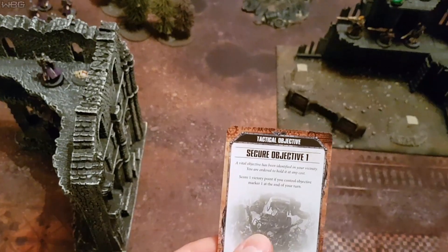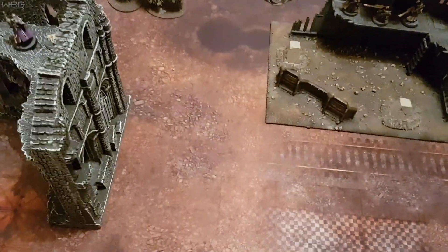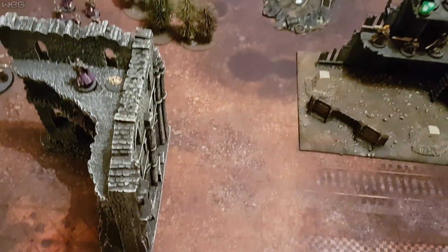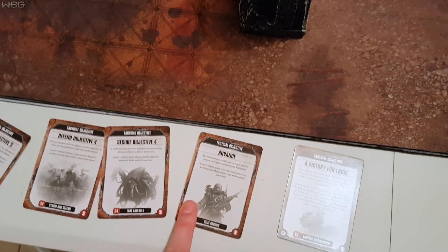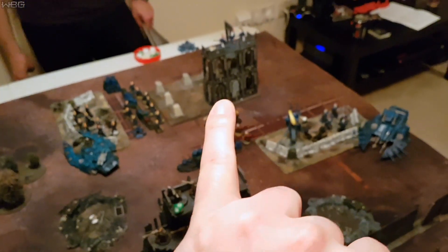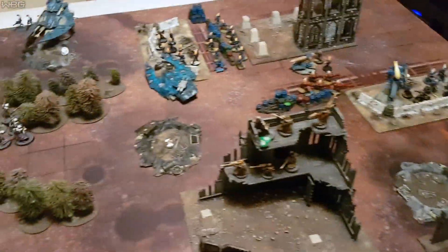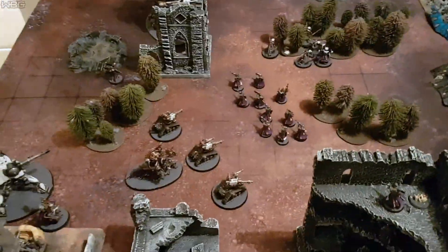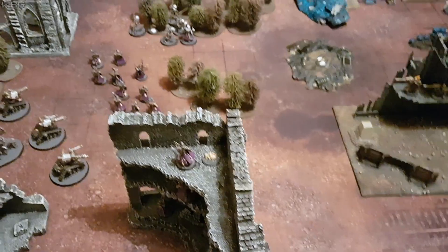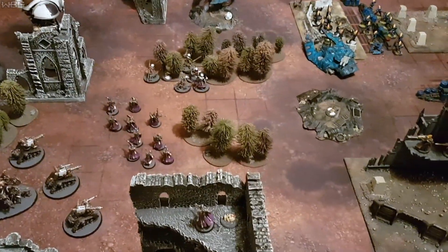I got secure objective one for a point and I'm halfway through defending objective three, and obviously I got first blood. I'm going to ditch Advance because I'm never going to get everything out of my deployment zone, though there's still a small possibility I could sneak Infiltrators onto that back objective. Score currently: two points to zero to the Admech. We're going into Eldar turn one.